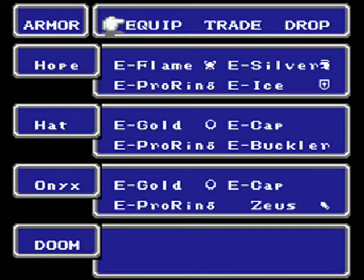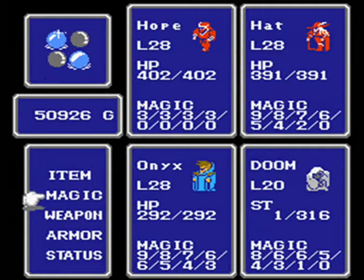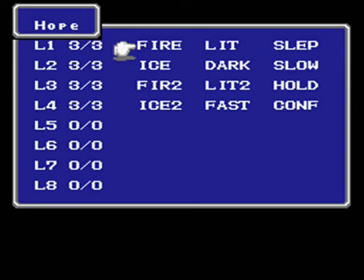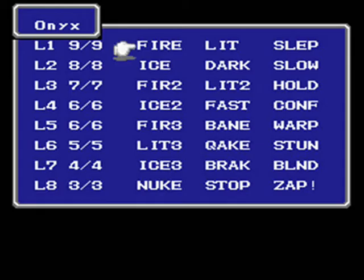I did quite a bit of money grinding. I bought everybody all their up-to-date armors and weapons and everything, as well as everybody's magic. I got Hope all of his black magics and picked up all the magic I could get for Hat. And of course Onyx took the longest, but I got all of his magic as well.